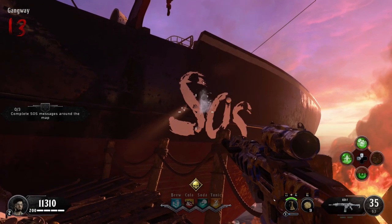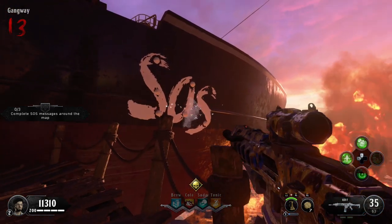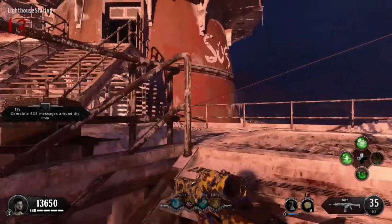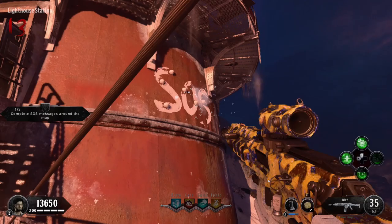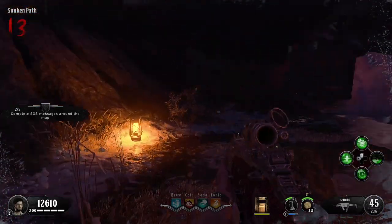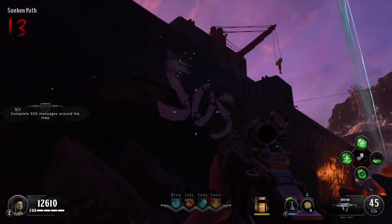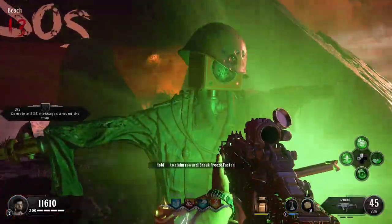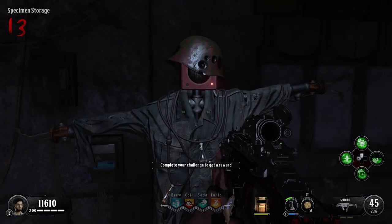For this challenge you're going to be completing the SOS messages that the hermit started around the map. There are three messages in total. The first one is right beside the challenge podium on the side of the boat. To complete it, you throw snowballs into the missing sections of the SOS message. You'll notice on the left that the number will go 1 of 3, 2 of 3, or 3 of 3. The second location is on the side of the lighthouse, and the third one is located in the sunken path. After you get that third message finished, go back to the podium, collect your final reward, and move on to the final challenge podium.